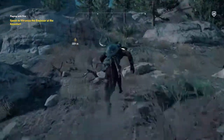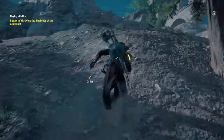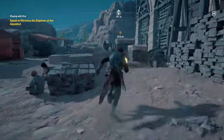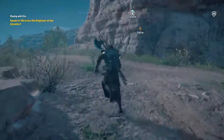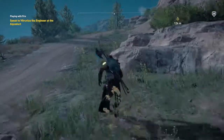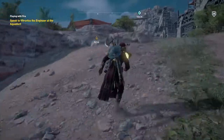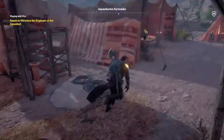Now we just have to run all the way back to the aqueduct. I have a feeling this dude, if I remember correctly, is the original Roman engineer we spoke to quite a while ago when you enter this area. If I had known he was this far I would have taken the camel. But this looks like his tent, in the same vicinity. It's him — Vitruvios!